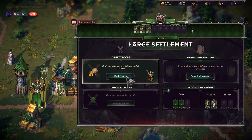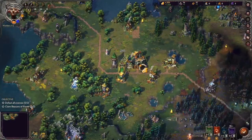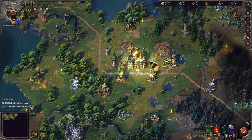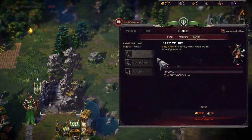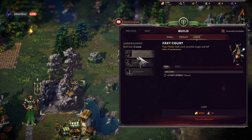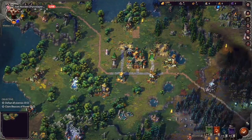I upgraded to a large settlement — let's go! Oh, I don't need to do that, that was dumb. I'm gonna recruit a new type too — fey court. Oh, that's cool. Barracks, castle — there's a lot we can do here.